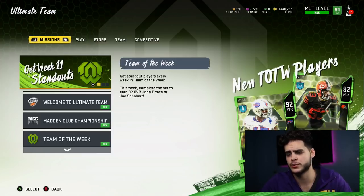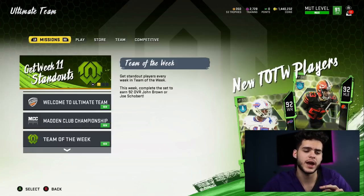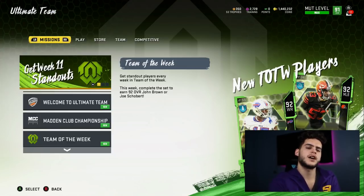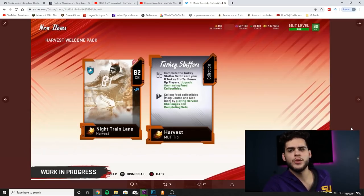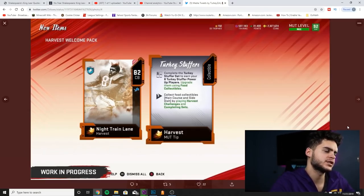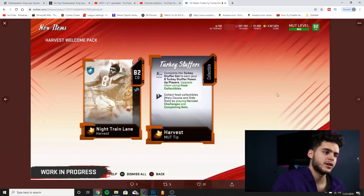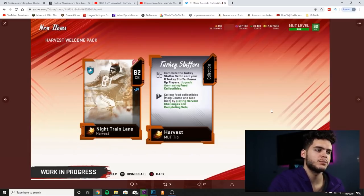When you first log into the Harvest promo, you're going to get a welcome pack that gives you a Night Train Lane — around 76 overall — a Michael Irvin 76, and a Mutt Tip. Do not quick sell that Mutt Tip. It's important. I'm going to show you screenshots of what the Mutt Tip entails. When you open it up, it's the Harvest Welcome Pack with the 82 Night Train Lane and a Harvest Mutt Tip.